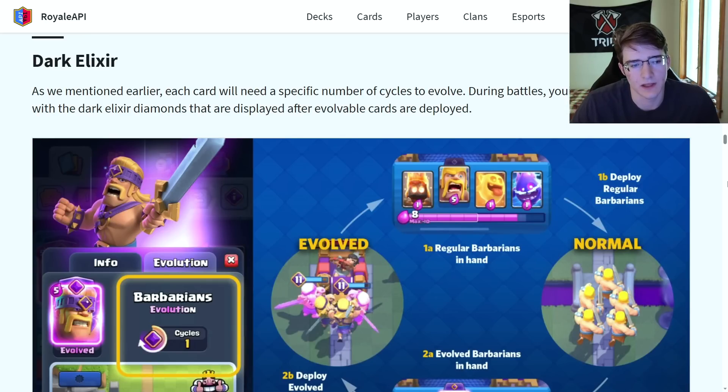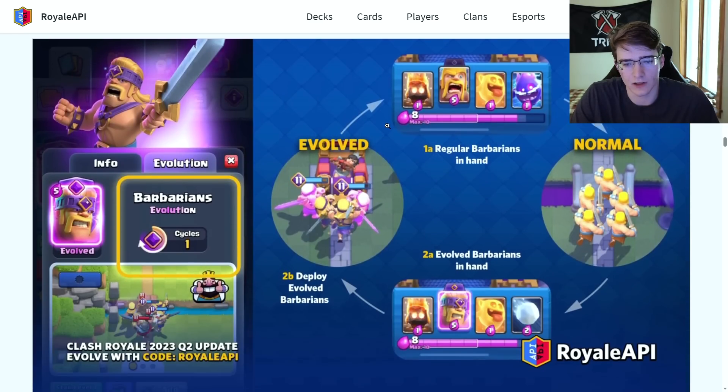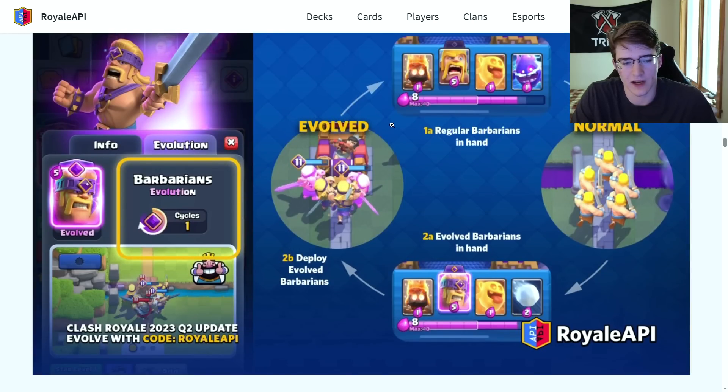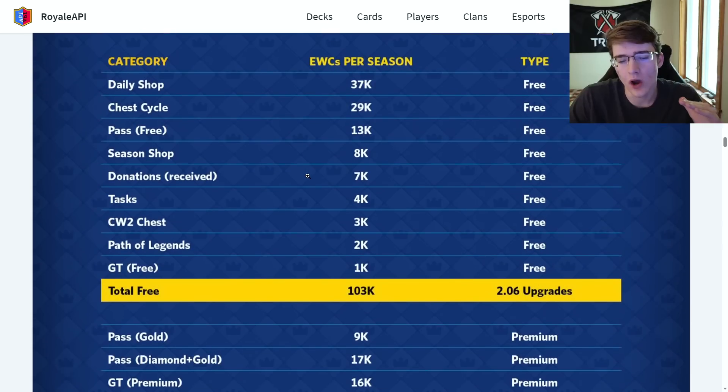This is where Dark Elixir comes into play. Each card needs a number of cycles to evolve, and you track this with Dark Elixir diamonds displayed after cards are deployed. That's the Dark Elixir they were hinting was coming to the game — this is the role it serves inside card evolution. Here's also a breakdown of the elite wild cards you can earn per season, and you can actually get quite a lot for free.